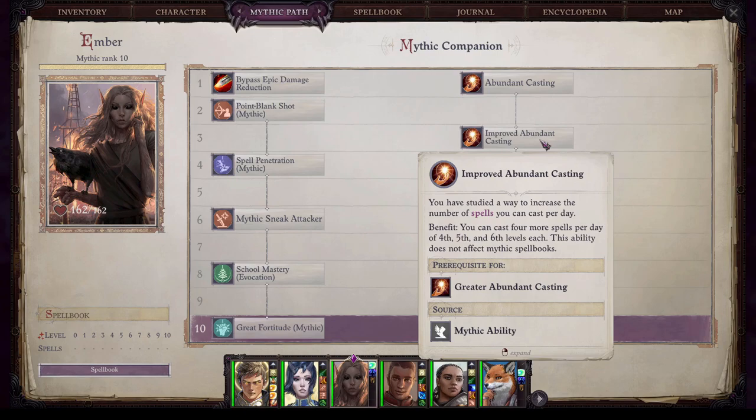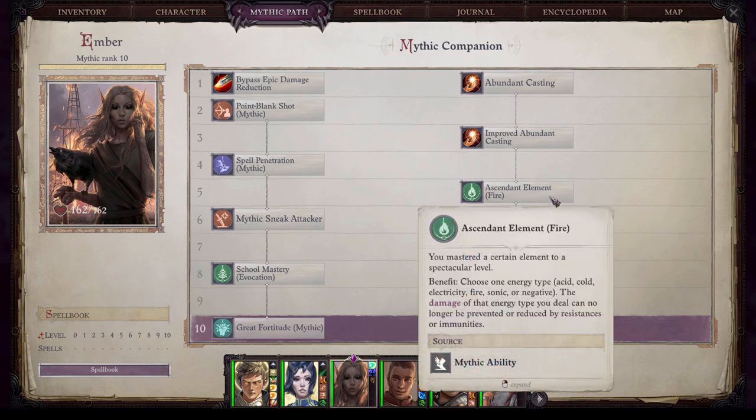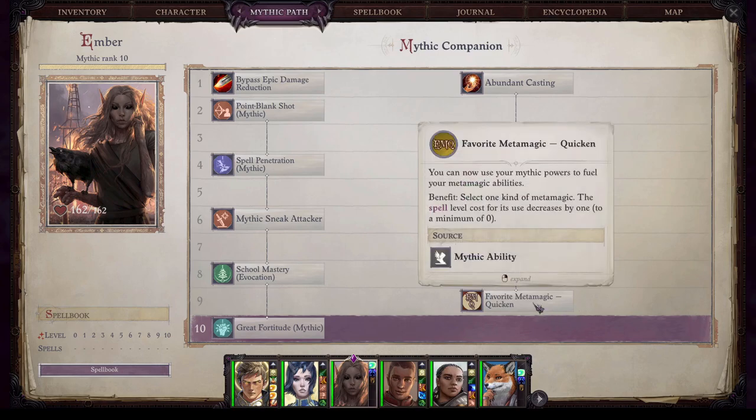Next we have ascendant element fire, which ensures that Ember does full damage to enemies with scorching ray, hellfire ray, and any other fire spells regardless of their resistances or immunities. However this does not bypass spell resistance, so Ember will still have to overcome that for these spells to work. And last we have favorite metamagic quicken, which allows Ember to quicken more of her spells and cast the ones she can already quicken at a lower spell level.